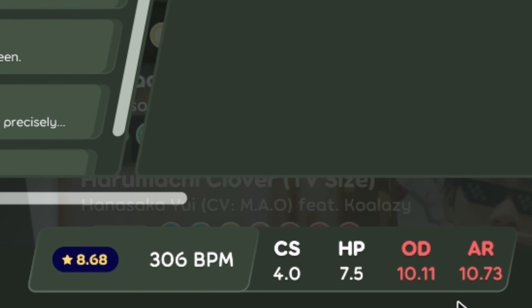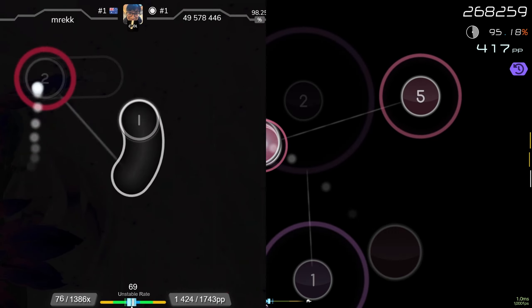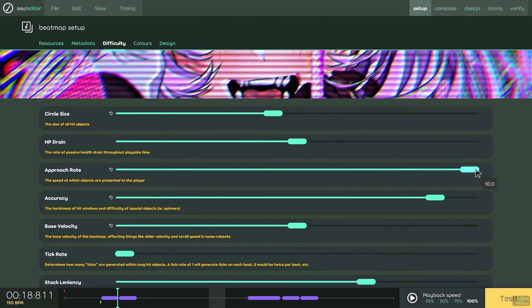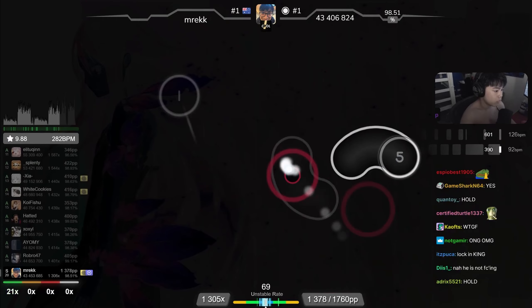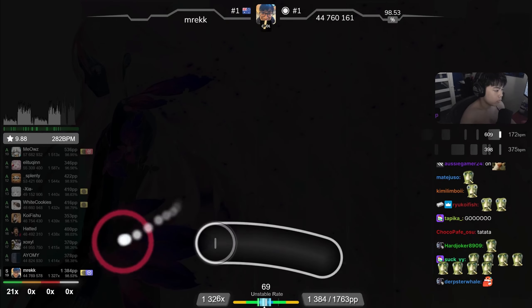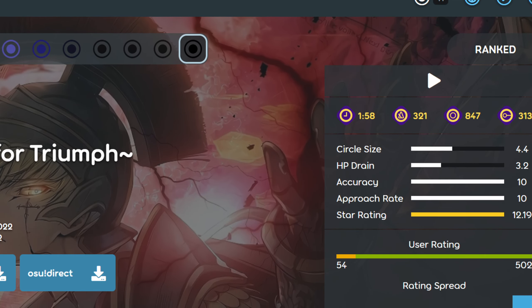The core difference between a 10-star map with double time and a 10-star map with no mod is that on a no-mod map, difficulty metrics like AR and OD are capped at 10, while DT maps tend to have an AR of around 10.5 to 11 at 10 stars. Out of the difficulty metrics, AR being capped is the most problematic one.